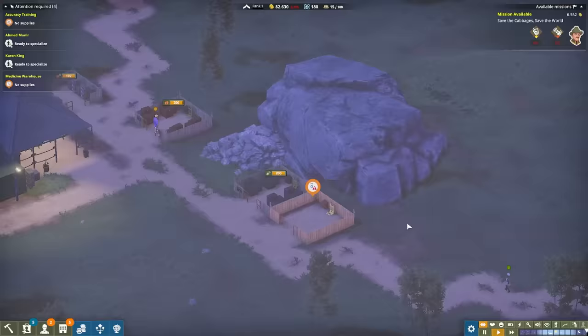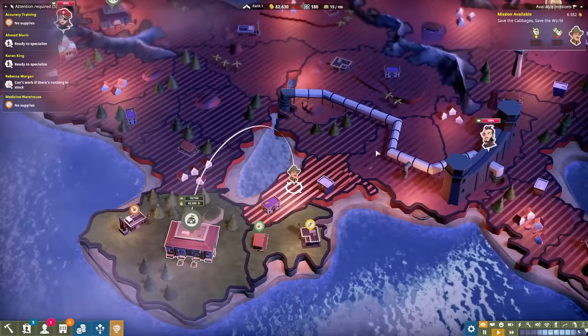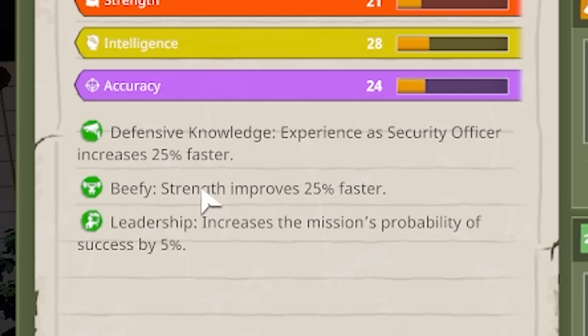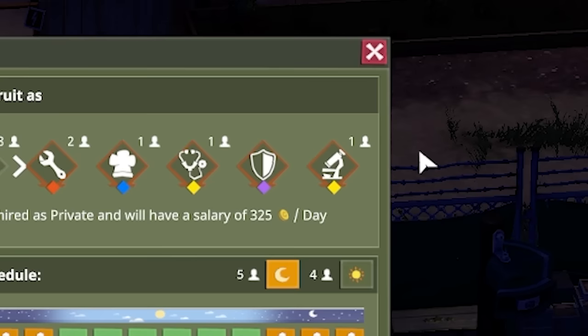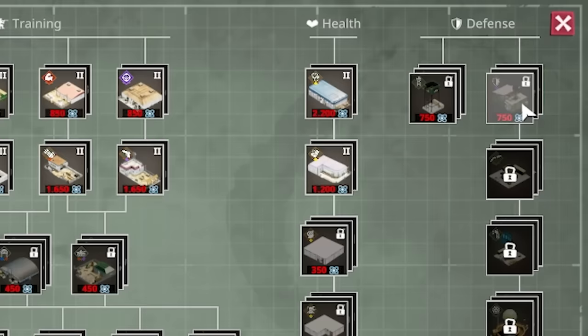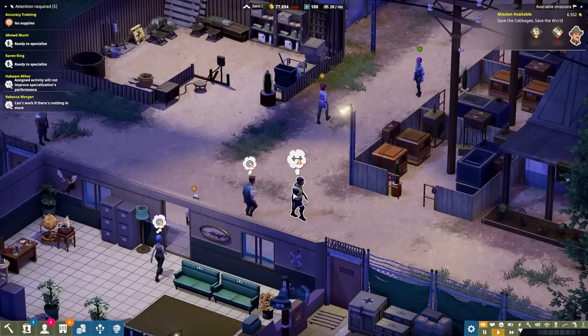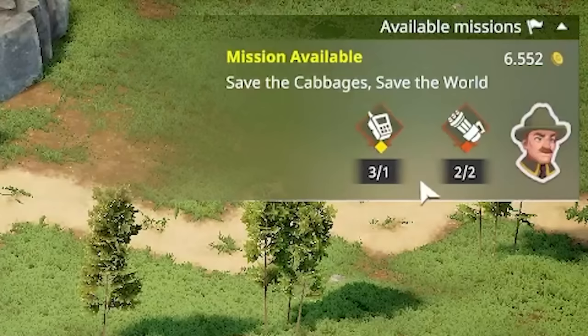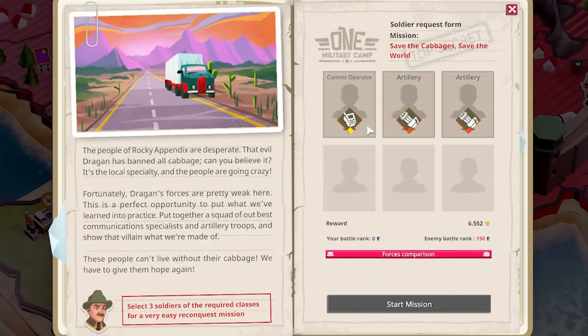You can get different products by completing these missions and getting more of the map unlocked. This guy's really good - he's got like three different things: strength and defense. Defense is in case we're being spied on or our base gets attacked. We're going to make him a defensive man. In order to get the defenses up, we're going to need 750 research to get the security hub unlocked. Actually mate, just go work out - get hench until I can afford to buy a building to work in. We've been training through the night, and up top right we actually have the right number of people to do this mission. Let's go save the cabbages - we've got to select the comms operator, and we've got three to choose from.